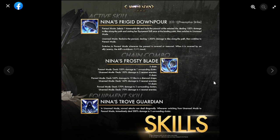First impressions: damage is low at 100. Her equipment skill is Nina's Stout Guardian — in Unarmed Mode, normal attacks can deal damage diagonally. When switching from Unarmed Mode to Parasol Mode, it immediately deals 200 damage to the surrounding cluster. That's an interesting mechanic. Going back to the active skill, Unarmed Mode reclaims the parasol, dealing 1000 damage to tiles along the path, then switches back to Parasol Mode.